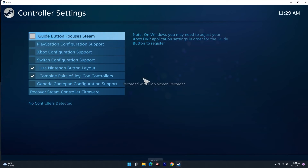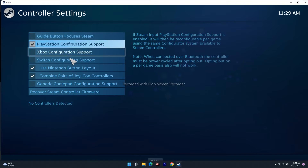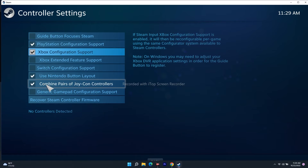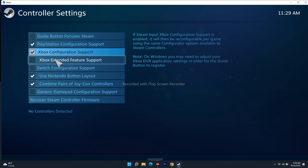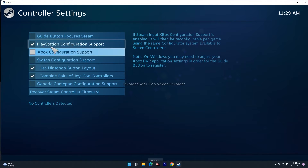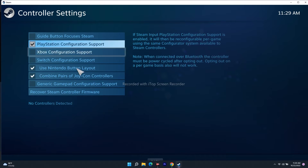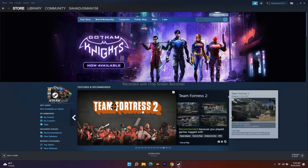Click Continue and you'll get the controller configuration options. In most cases you may need to change what's selected here — if you're on PlayStation, check the PlayStation option; if you're on Xbox, check Xbox. Select the appropriate controller type, close this, go back, and try to launch the game.